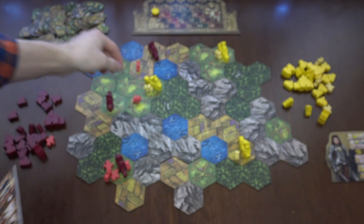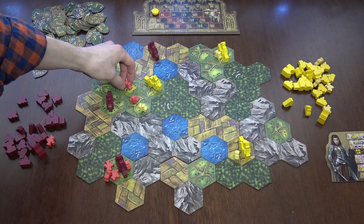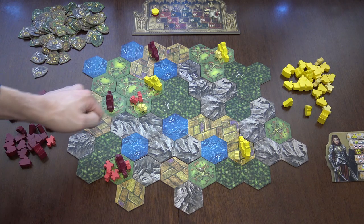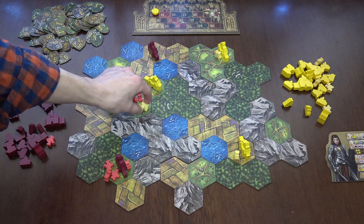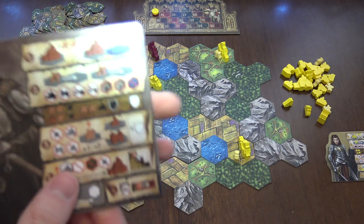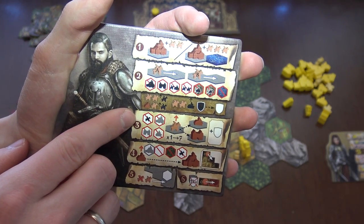You can also kill others. For example, in that situation right here, I can come with my new knight here and it will be majority — I have two, my opponent has one — and it will kill his knight. There are many, many restrictions; you can read them in the rulebook.